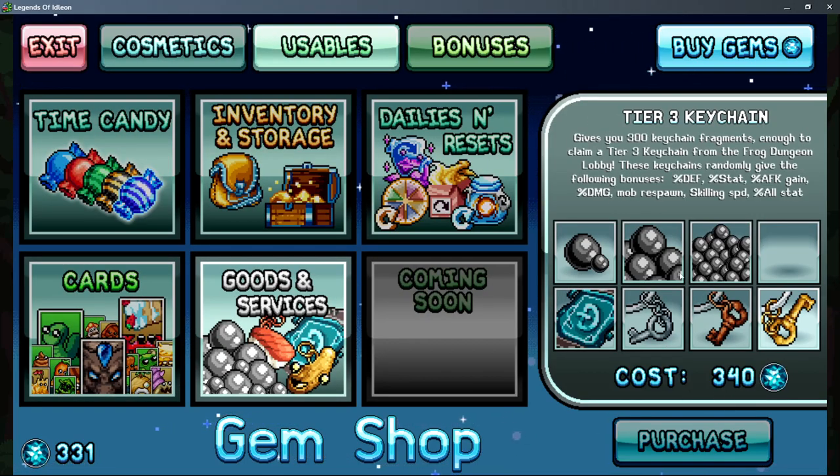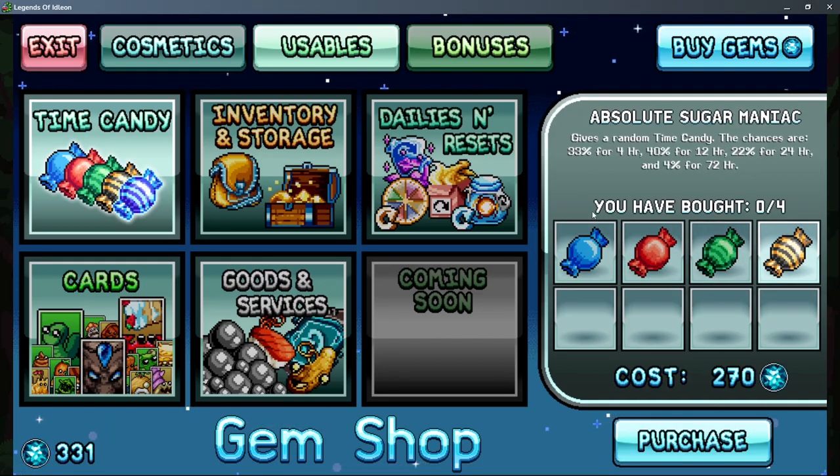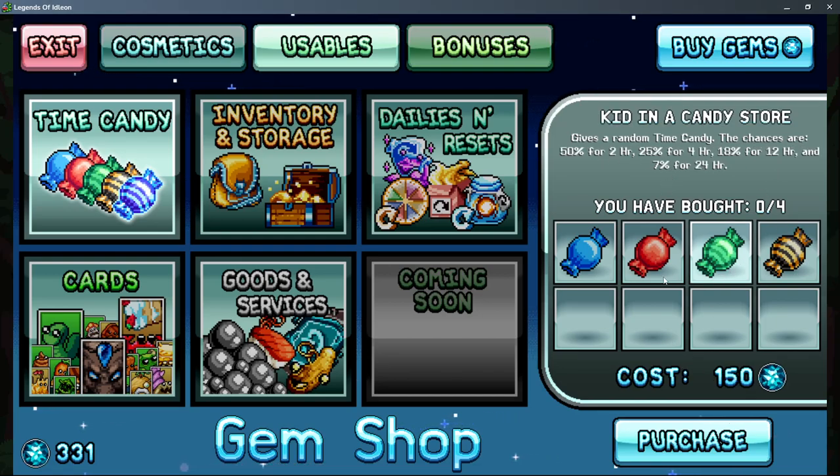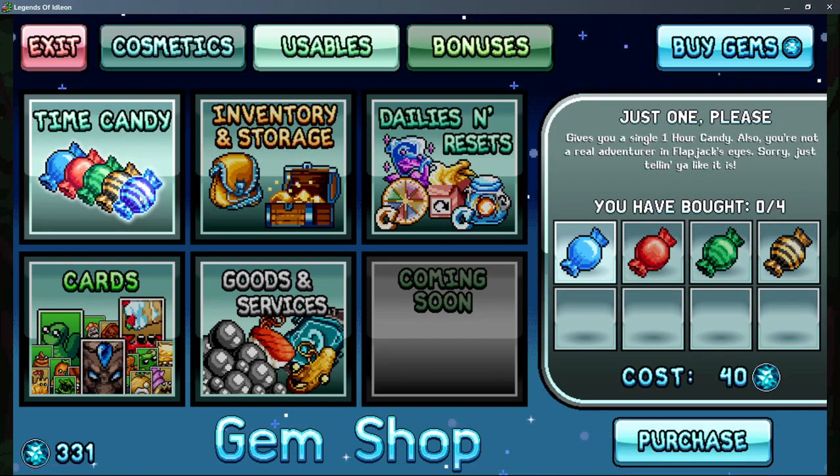Key chains are pretty strong but kind of pricey for what they are — the range from useless to insane key chains is pretty wide. I'd personally recommend just farming them with flurbo even if the price is increased, since buying with gems daily is pretty pricey. For daily candy, I'd really only buy the last options: the 72-hour and 24-hour candies are pretty strong and fairly cost efficient. You can buy out the entire candy shop but that's getting into big whale territory.